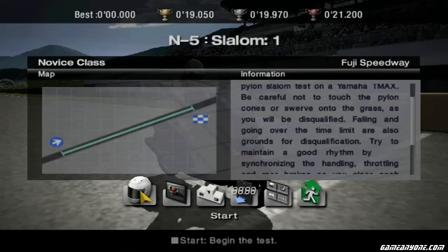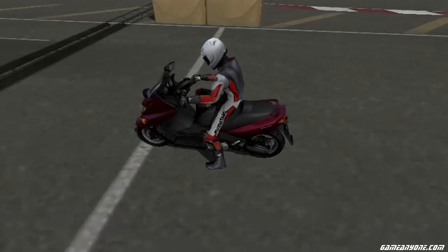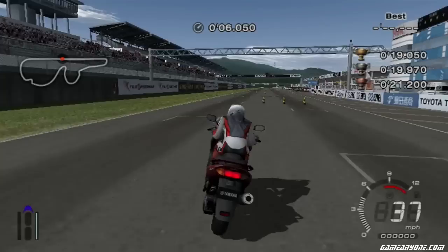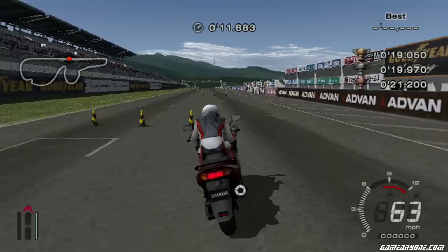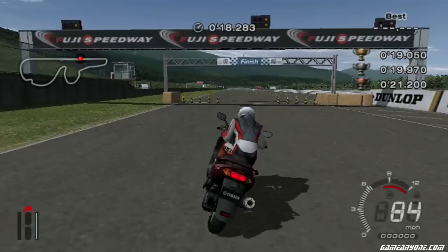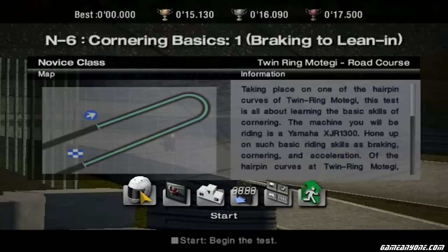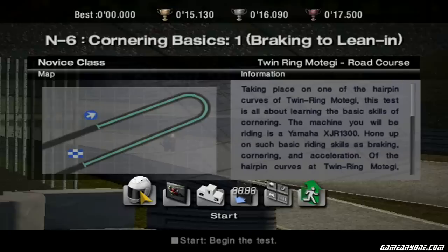And here we go — the bane of my existence in the Novice license: slalom tests. This one requires pretty good aim. Gotta stay full throttle, stay tucked in, and take a very tight line. If you so much as touch a cone, you fail. It's a slalom — not much else to say other than I hate slaloms. Made it through.